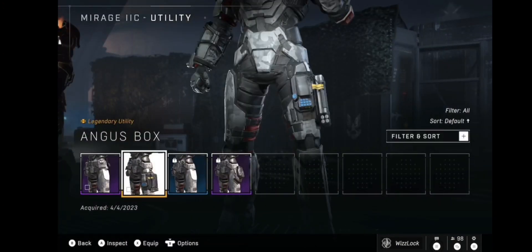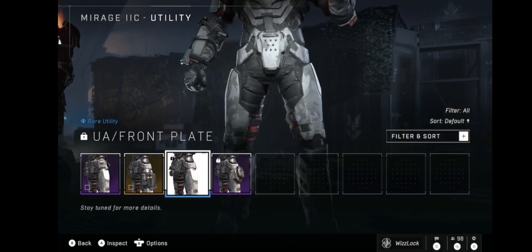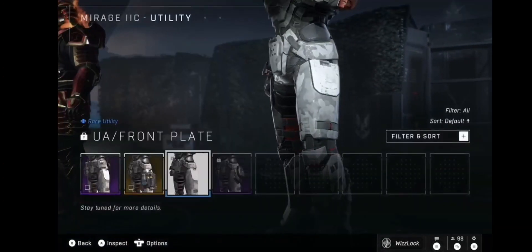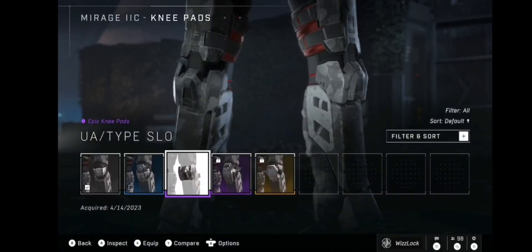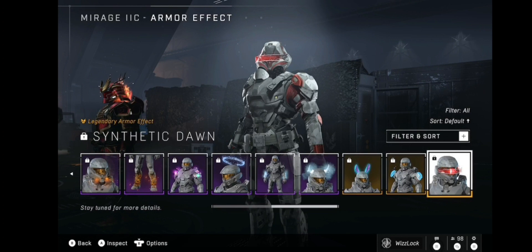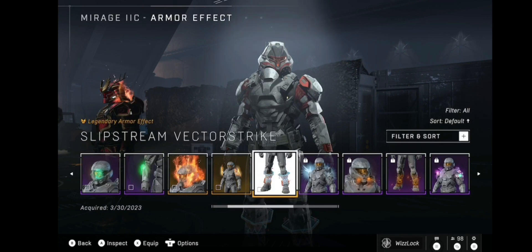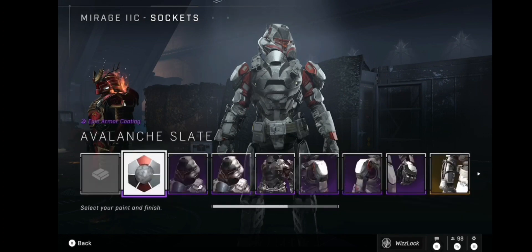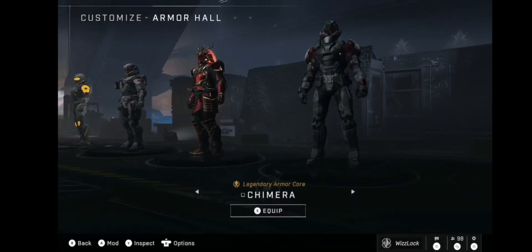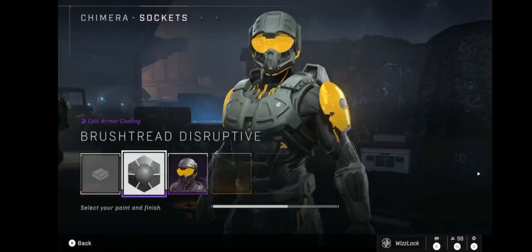What is this, bro? It's barely noticeable — ain't nobody gonna notice this. Nobody's gonna know — I'm using this one. Armor effect — this one would have looked cooler. Nothing really goes with anything. So yeah, this is my Mirage. I don't really have anything for the Trimericore. All these helmets have no attachments.